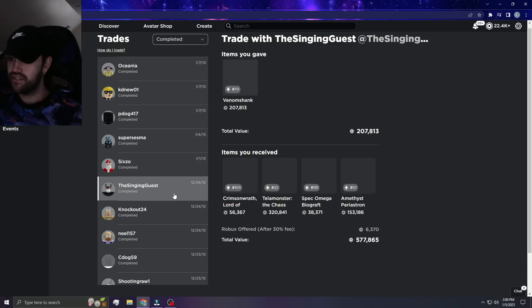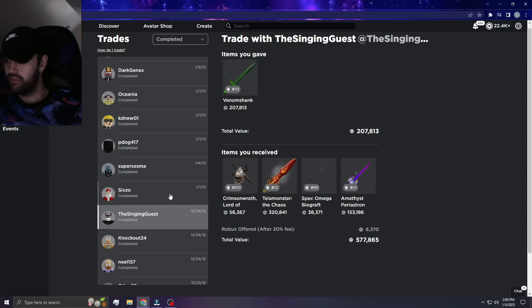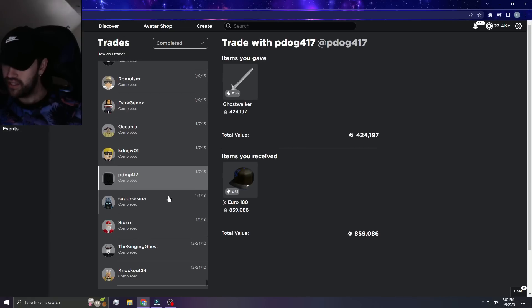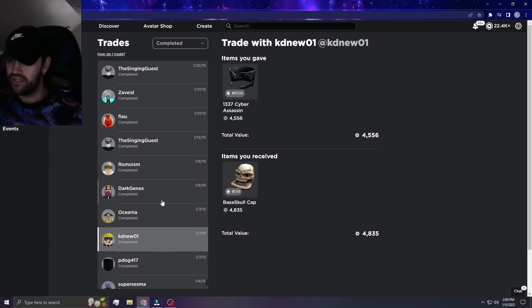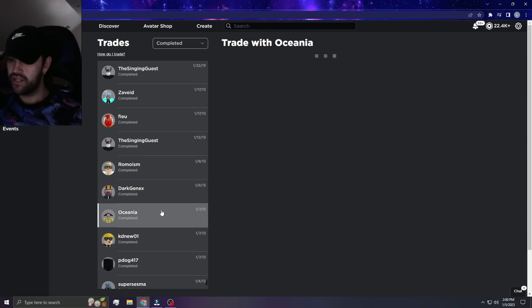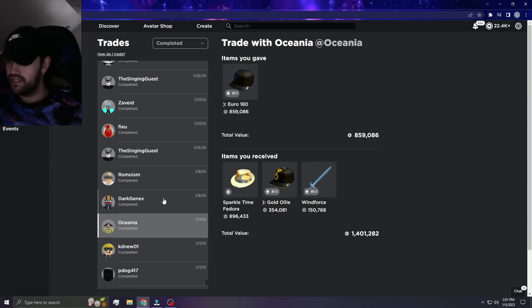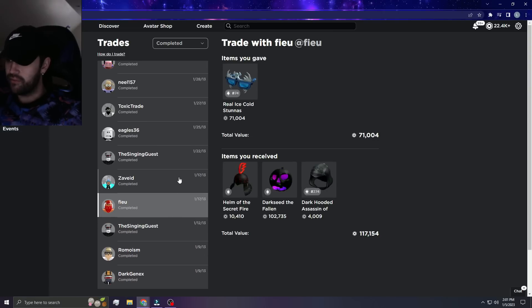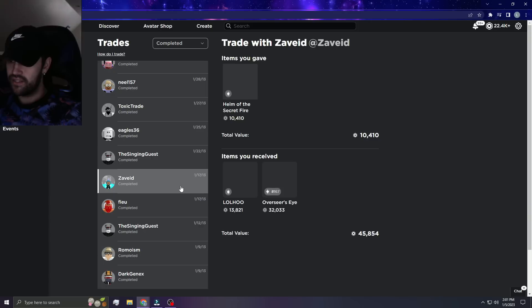That's a huge dub right there — Purple Sparkle for Rainbow Shaggy, but Rainbow Shaggy was not a lot back in the day. All these items, you have to remember the prices were so, so different. Ghost Walker for Euro — I kept the Euro. Dark Gen X — I gave all this for Ghost Walker. I remember Dark Gen X used to be on the forums a lot.